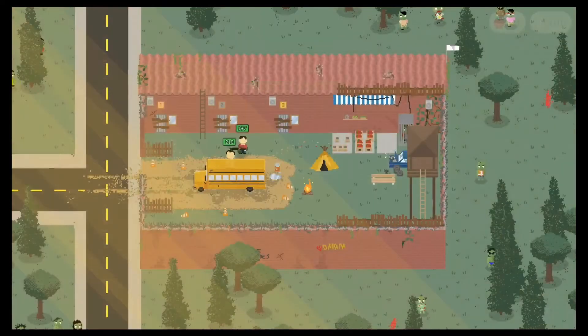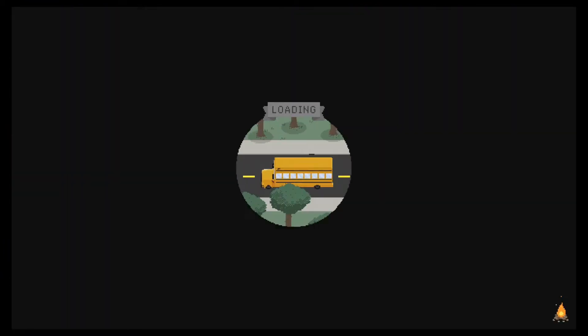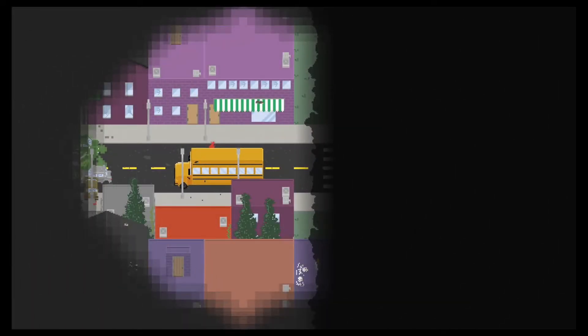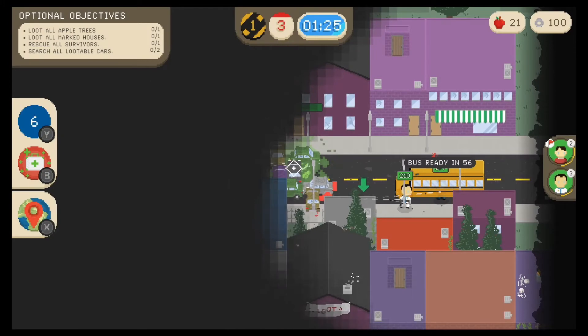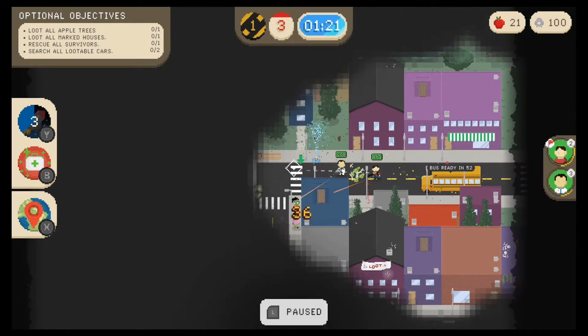Let's do the rescue — let's get a third survivor. And we are roadblocked already. Zooming out: we have an apple tree, houses, survivors, and cars.